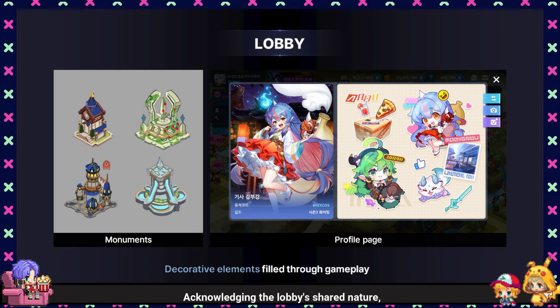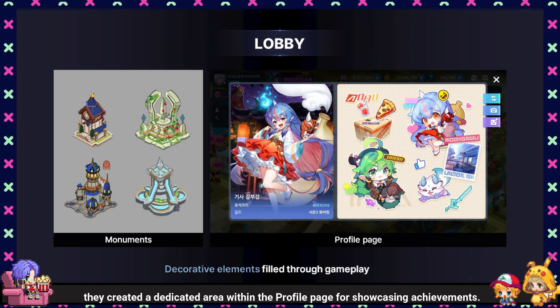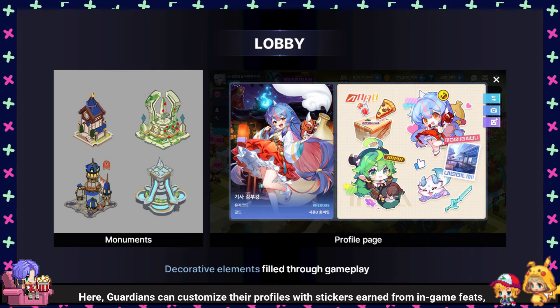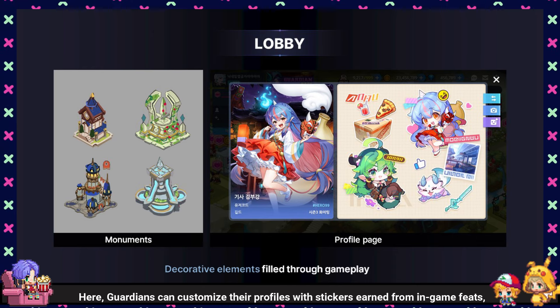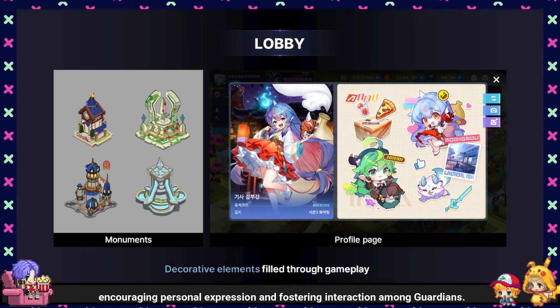Acknowledging the lobby's shared nature, they created a dedicated area within the profile page for showcasing achievements. Here, Guardians can customize their profiles with stickers earned from in-game feats, encouraging personal expression and fostering interaction among Guardians.